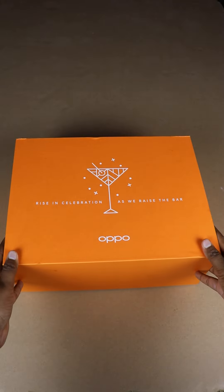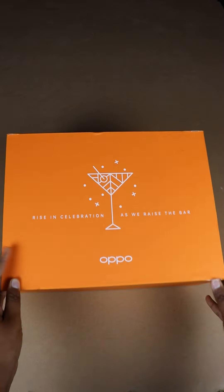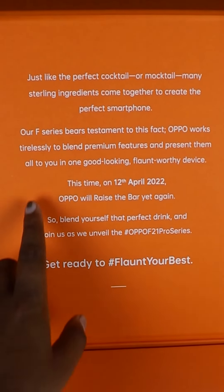Oppo has sent an orange color gift box called 'Rise in Celebration.' This box is in orange color. When you open it, it will launch the F-Series.